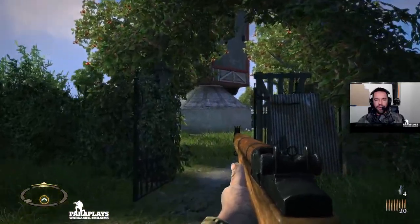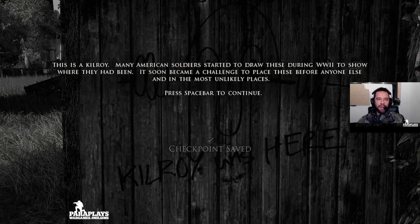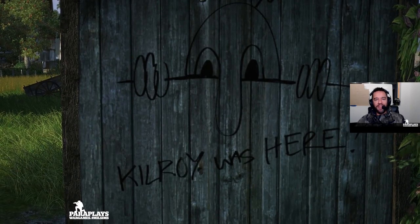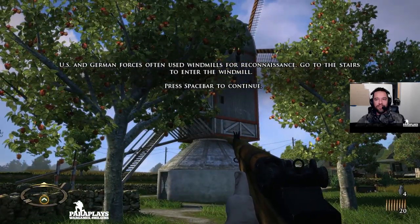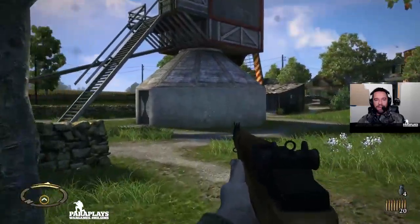So here we have a windmill and a beautiful orchard. This is a Kilroy — many American soldiers started to draw these during World War 2 to show where they had been. It soon became a challenge to place these before anyone else and in the most unlikely places. So now you know a little bit of the history about the Kilroy. US and German forces often used windmills for reconnaissance — go to the stairs to enter the windmill.